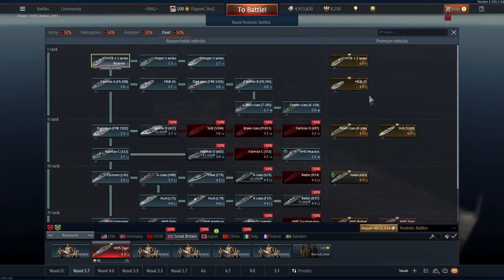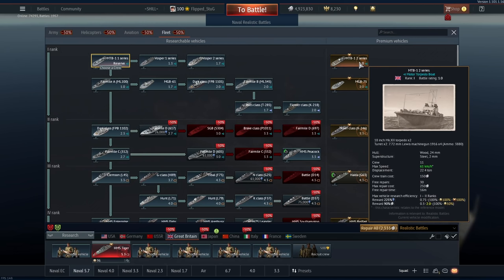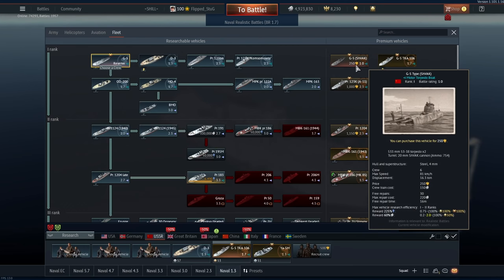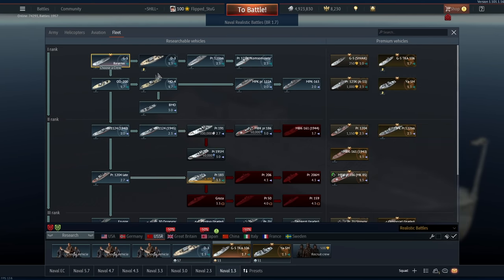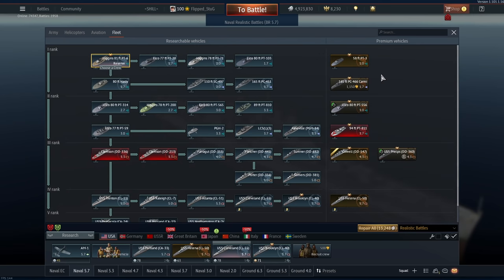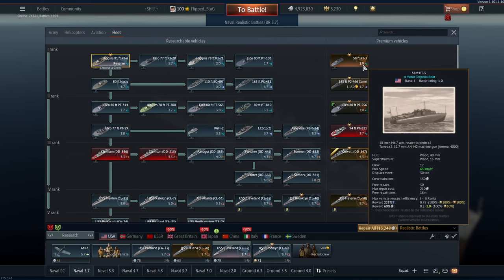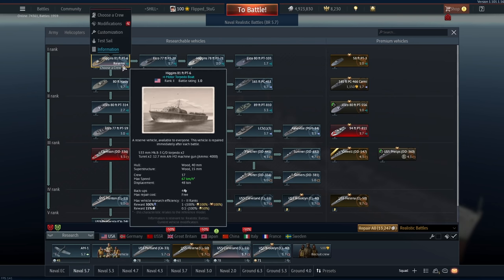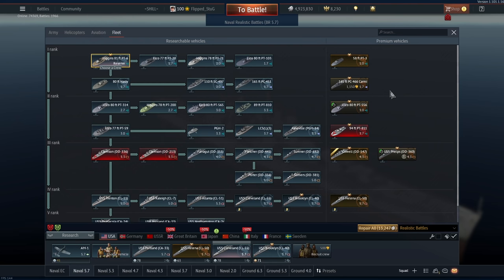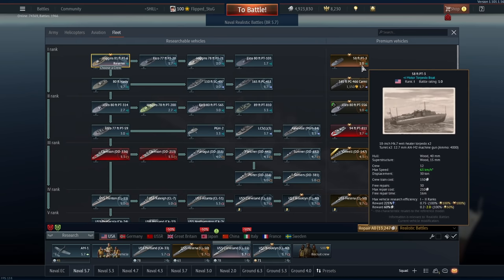First, I want to cover a very specific group of premiums together: reserve premiums. Every country has one, sitting at 1.0. Sometimes they're a slight upgrade of the reserve ship, and other times they are a different ship entirely. These cost 250 Golden Eagles, or 125 on sale. Simply put, don't buy these. For one third the cost of a reserve premium, you can actually put a talisman on the reserve boat, which has a higher reward modifier and can be spawned three times. There's just no reason to get these.